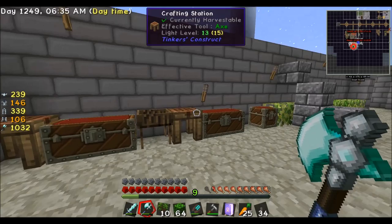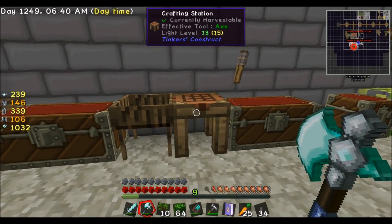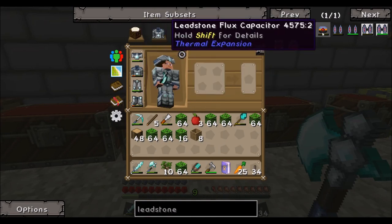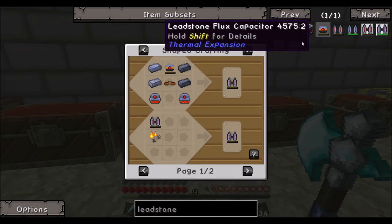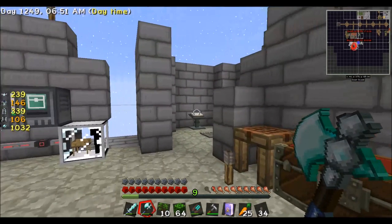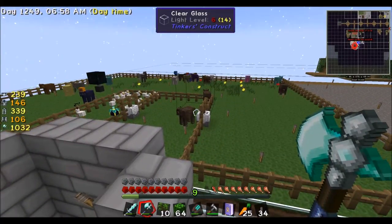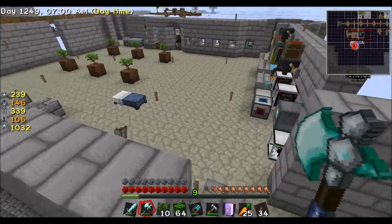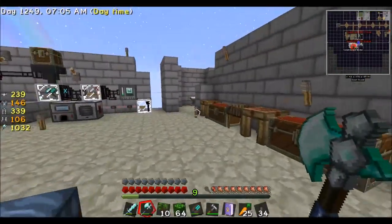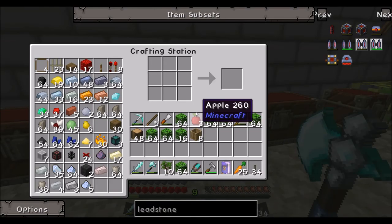Hello Minecraft, welcome to the 25th episode of Skyfactory. In the last episode I said we need a jetpack, but we have a problem - we need wood. Let's see if we have a green surface where we can spawn. We can't build a green surface right now because we don't have too much earth, so we are going to automatize the earth.